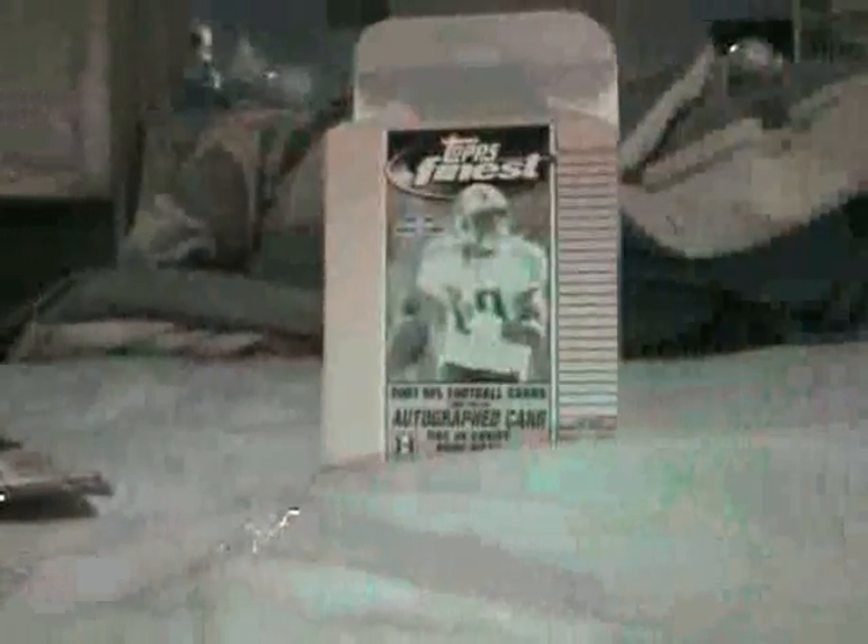Here's our first look at Finest. We have a Black Refractor in the back. Here's a Tony Romo, Santana Moss, Stephen Jackson, and a John Beck Black Refractor rookie card, number 64 of 99. Not too shabby for the first pack, followed up by a Garrett Wolfe rookie. That's pretty nice.